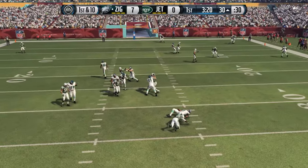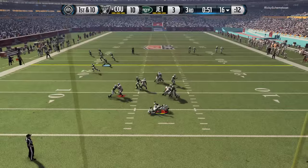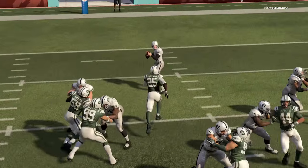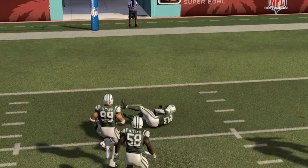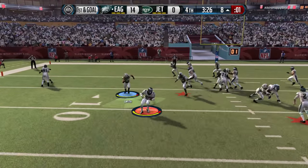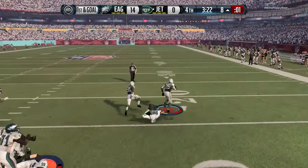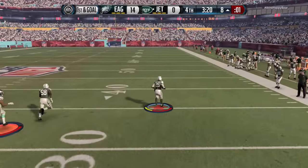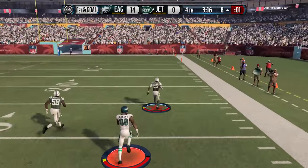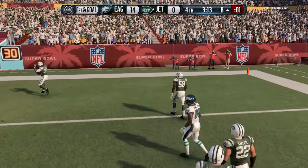If you use him on some blitzes, that 90 speed will come into play and he will get to the quarterback before the quarterback has time to throw. He is okay when you let him roll around by himself — 88 zone so he will be in his zone. With 79 man coverage, I don't recommend man coverage with a linebacker, but with that 90 speed he can hold his own. This card goes for 110,000 on PlayStation 4 and 136,000 on Xbox One.